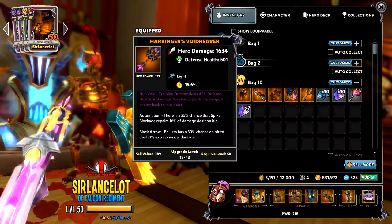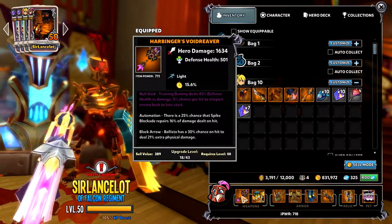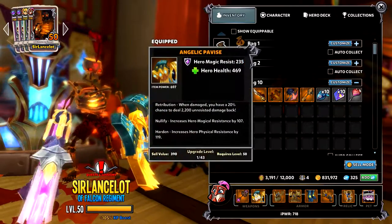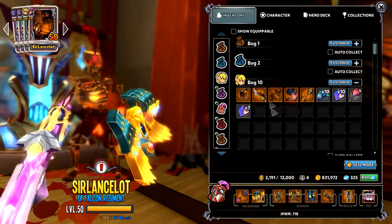If you get hit for 100,000 damage, then 16,000 HP will be healed instantly, which is quite nice. So that's definitely something else to look out for. But everything else, defence health is your main priority, and defence power is secondary.